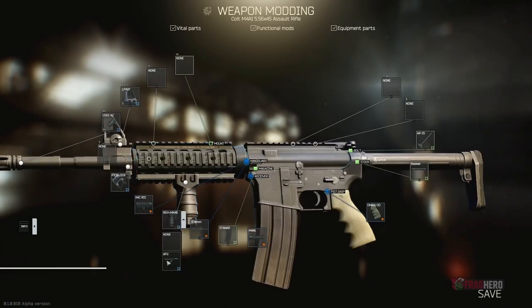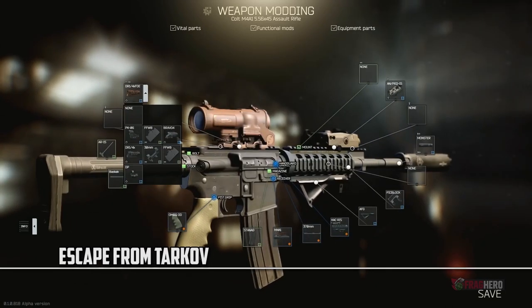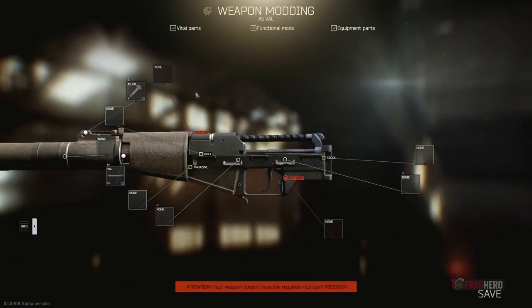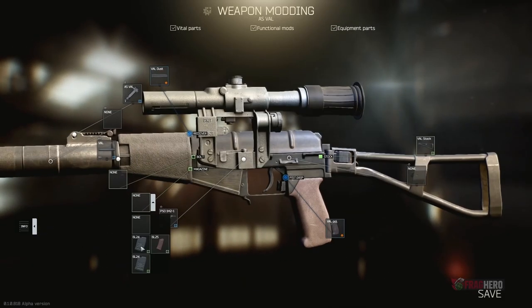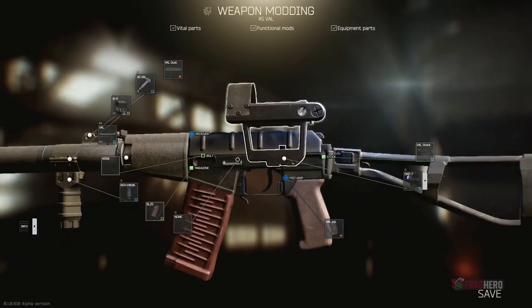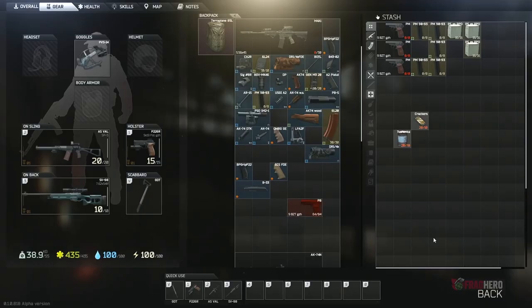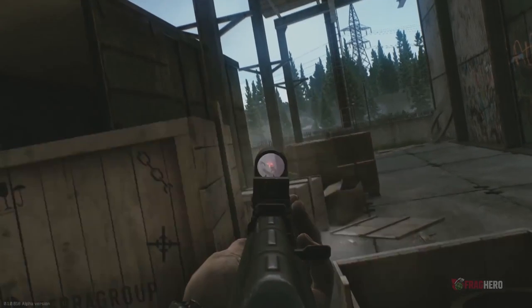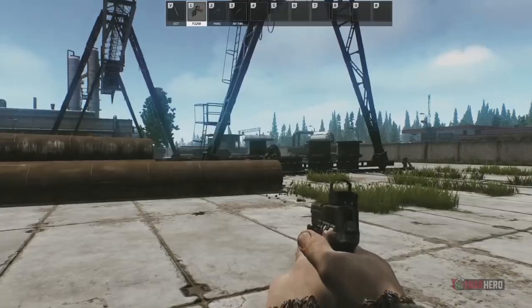One of the main features that was heavily advertised by Escape from Tarkov's developers is the immense possibility of combining tactical weapon add-ons. In addition to the stats that can be modified, the appearance of your gun can also be changed by adding or subtracting various parts and pieces. The weapon modding system of this upcoming first-person shooter seems to be the most in-depth ever experienced in a video game, and we can't wait to get our hands on the versatile weaponry it has to offer.